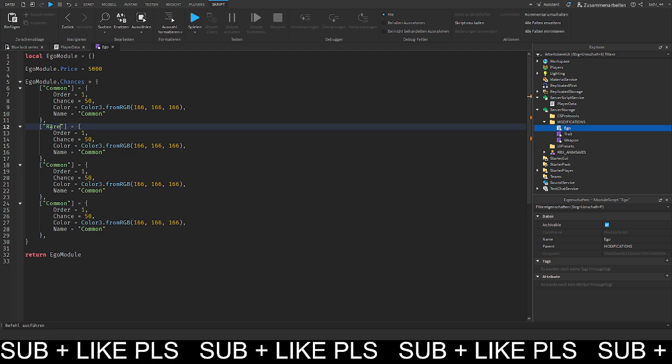We have rare, legendary, and mythic all pasted in. For mythic I'll get a nice red, legendary a nice orange, rare a nice blue. Now we create a function for this module called 'ego_module.get_all'. We define a local 'all' table, then iterate with 'for _, moduleScript in pairs(scripts:GetChildren()) do'.